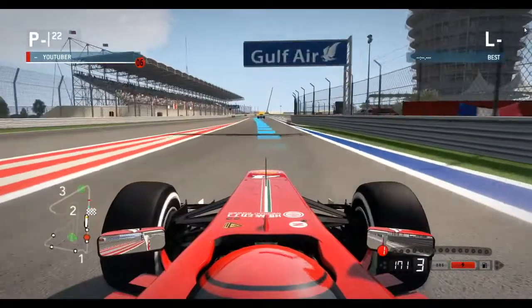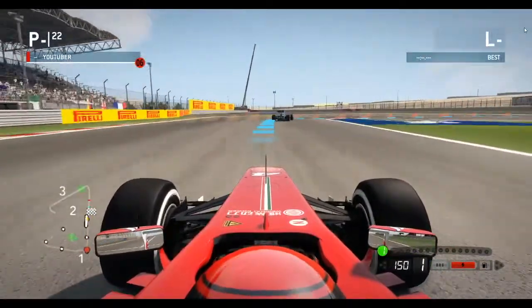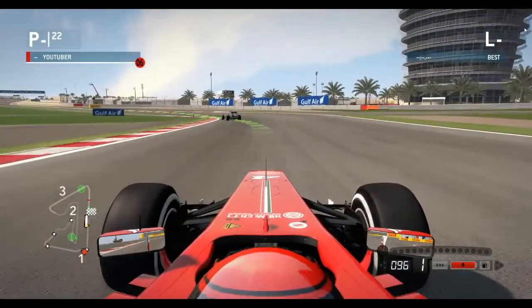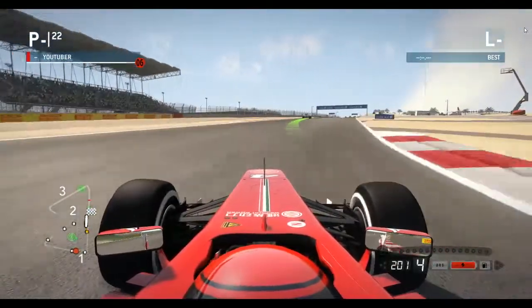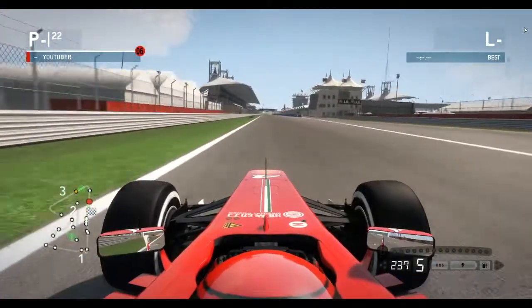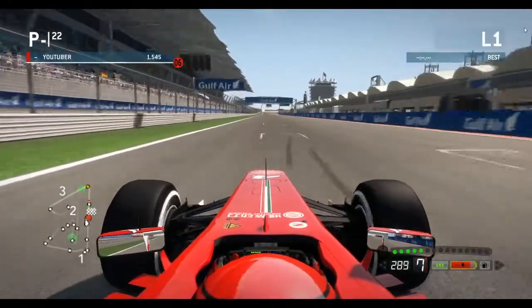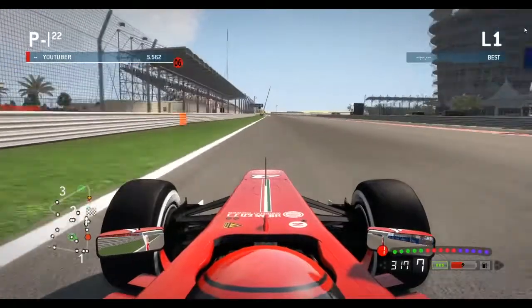Here we go out on track out of the pit lane. We are behind a Red Bull of Mark Webber. Here we are onto the straight now. It's not the whole qualifying session — just my best laps, and then the fastest lap is the full lap. Starting our first lap in this Bahrain Grand Prix qualifying.